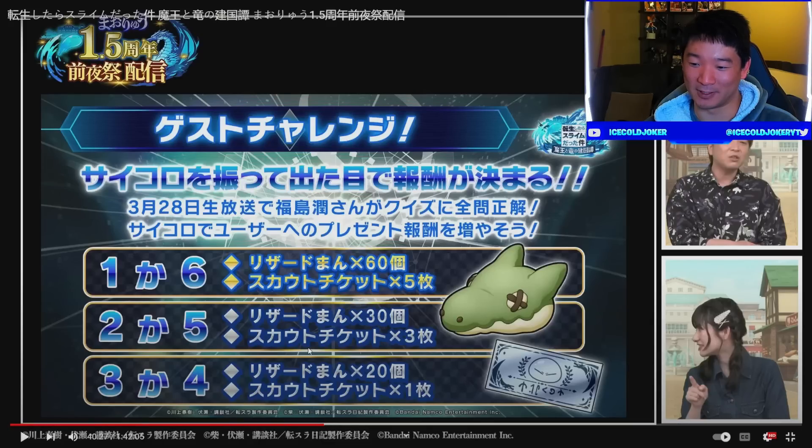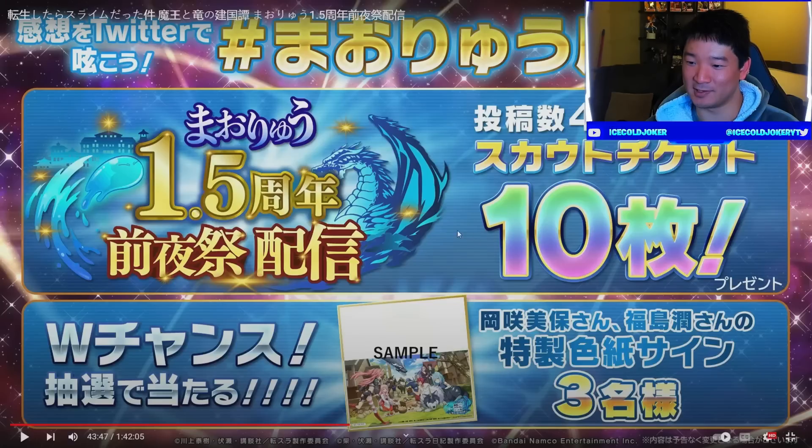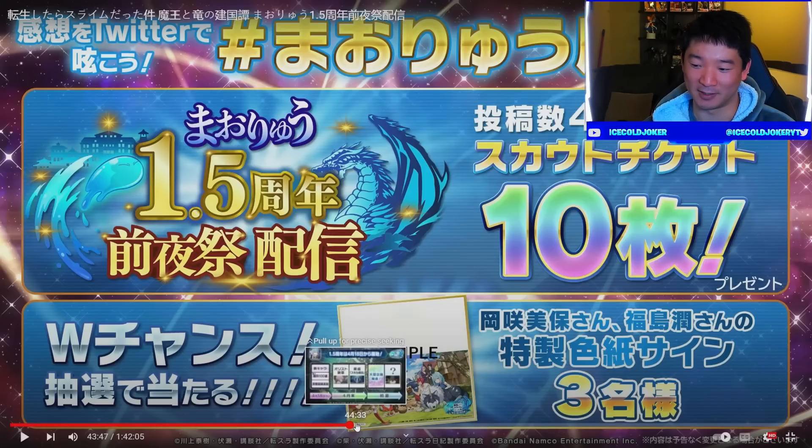Gabri is rolling a dice for some different rewards — he rolls a four, so we get 20 of the Lizardman things and a ticket. There is also a retweet campaign: if we get 400 retweets, we all get 10 tickets — I believe on the actual half anniversary banner, though they didn't confirm that. And there's a giveaway for Japanese people only, signed by Gabri and Rimuru's VAs, so that doesn't apply to most of us.